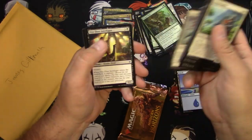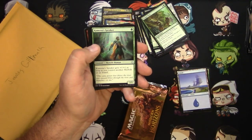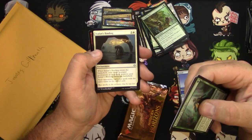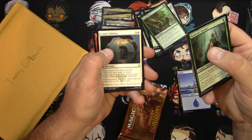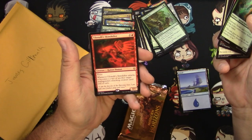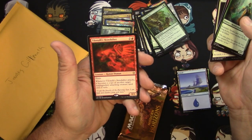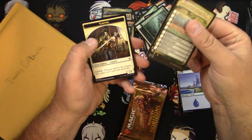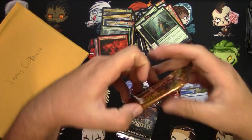Ixalan now. Costly Plunder, Kumena's Speaker, Bonded Horncrests, Ixalan's Binding — another one I don't like played on my creatures, just saying. And Tilonalli's Skinshifter — that wasn't so hard now, was it.